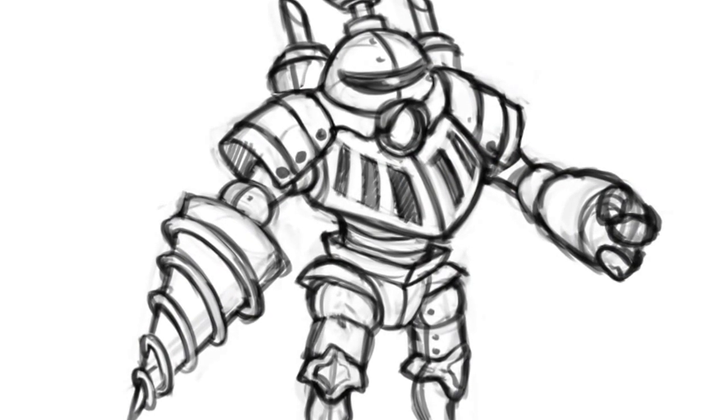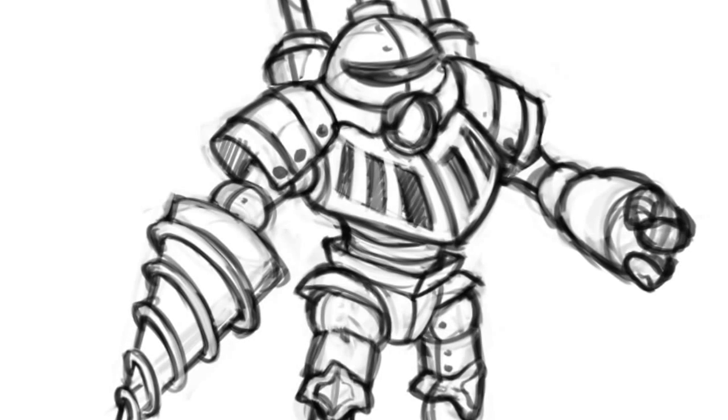We have some more character designs. I think we're getting pretty close on the design for our steampunk robot. He doesn't have a name yet, but I like the design — I think he's looking pretty cool. Jason is working on the voxel modeling of him. He's going to be streaming live on Twitch when he's working, and I will put a link in the description of this video. Anytime he's streaming, I will let you know, and he'll let you know on Twitter. So you can watch this robot being constructed in real time.